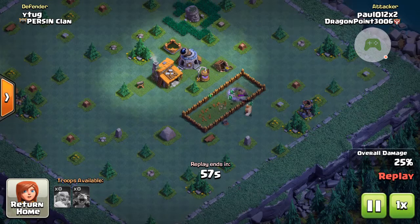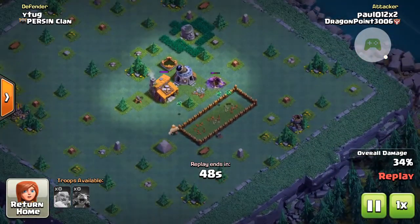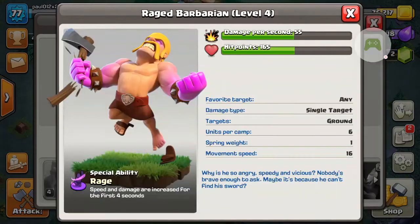The builders base has old troops but with new abilities. The first troop we get is the Barbarian, but this time he's raged. The Raged Barbarian has a 4-second ability where on his first attack his speed and damage are increased for 4 seconds.